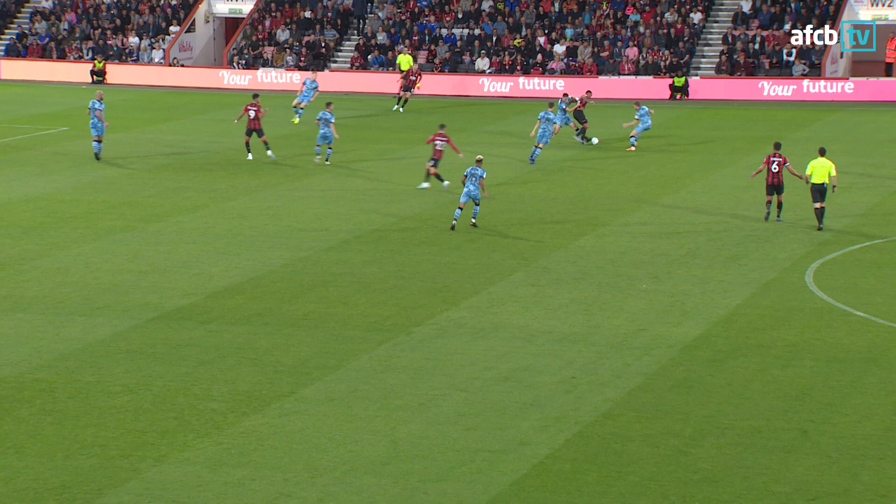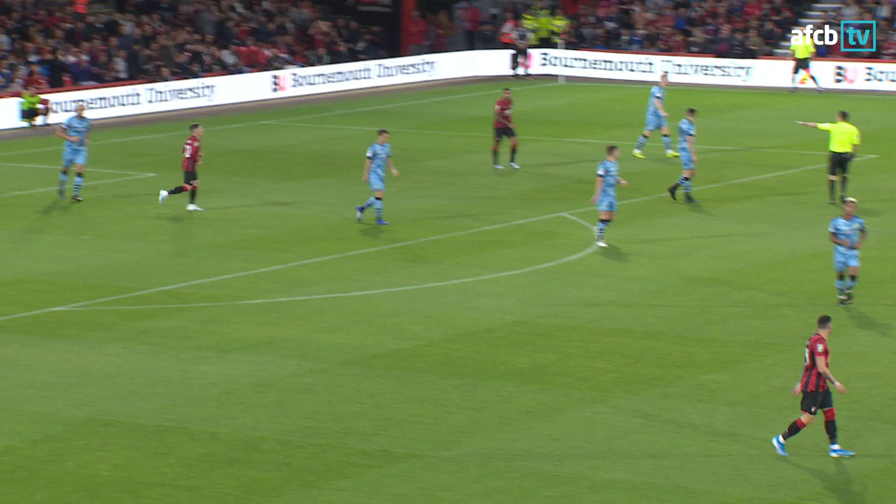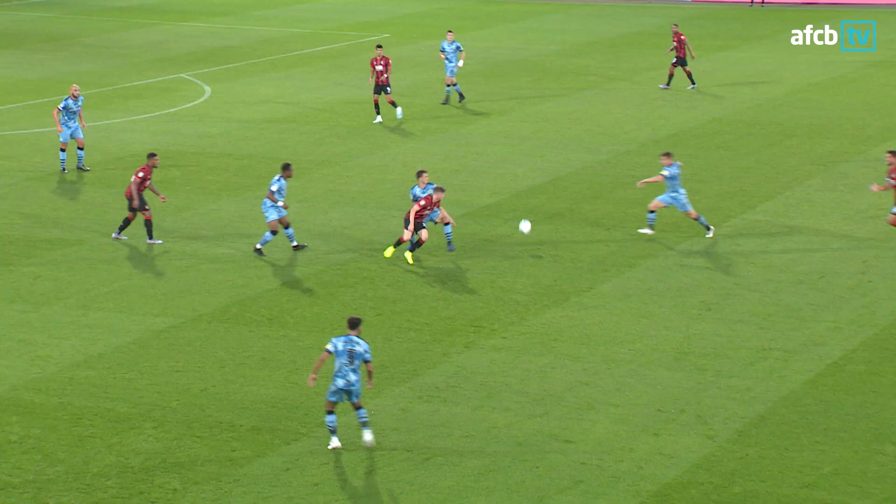Callum Wilson holds off the attention of the defender Kitching on the near side. Wilson was strong, finds Solanke just outside the box, back to Callum Wilson who tries to burst into the box, gets a shooting chance and glazes it past the near post. Forest Green reclaim a free kick from referee Dean Whitestone, but Wilson's strength told there — the finish wasn't quite there.